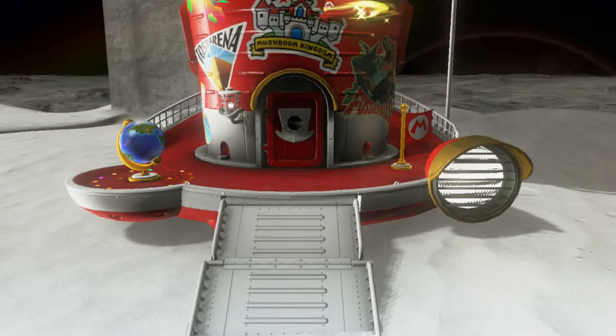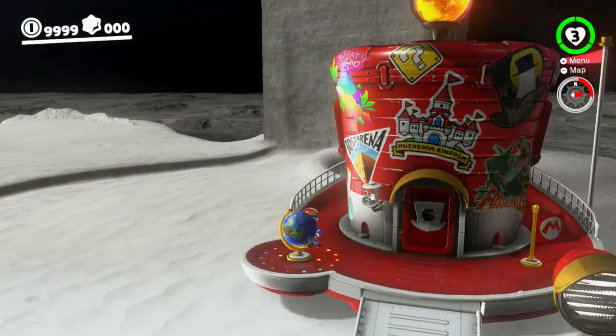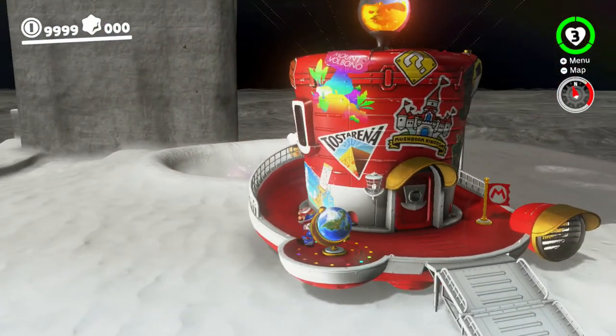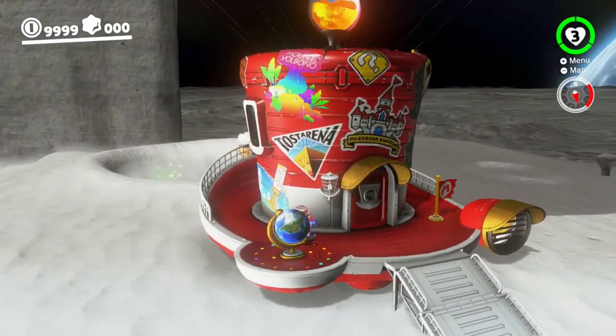I'm going to go back to the Odyssey here, and I am going to show you a little something. I was told that there are these little dots around here that glow as you 100% the world — see how they're colored for each of the individual kingdoms' moons when you 100%. Yeah, that's pretty neat, isn't it? A little extra detail to things here.